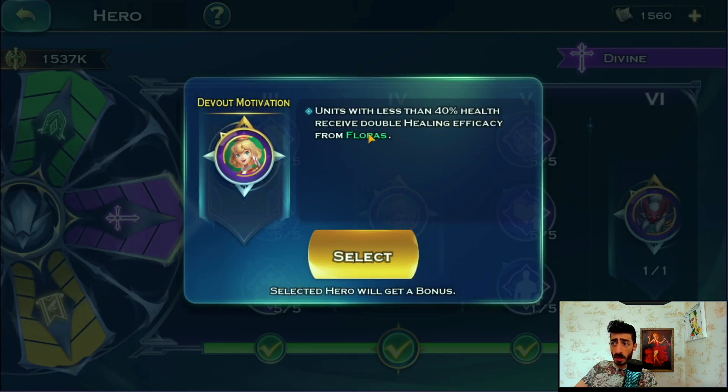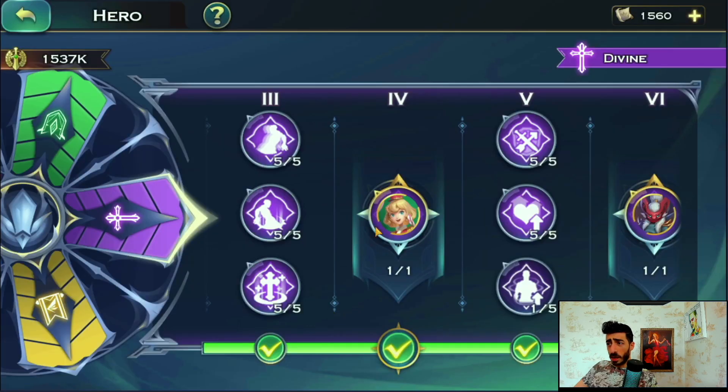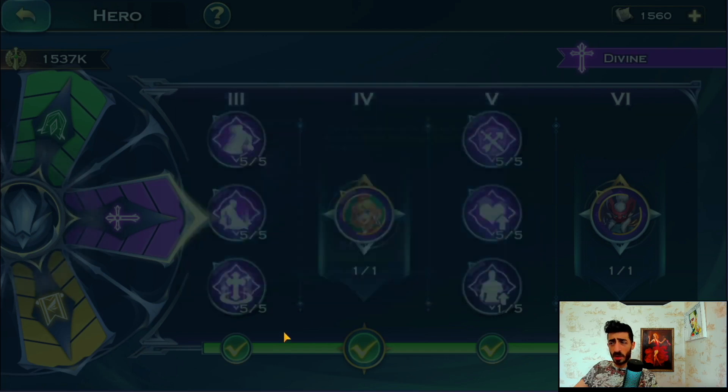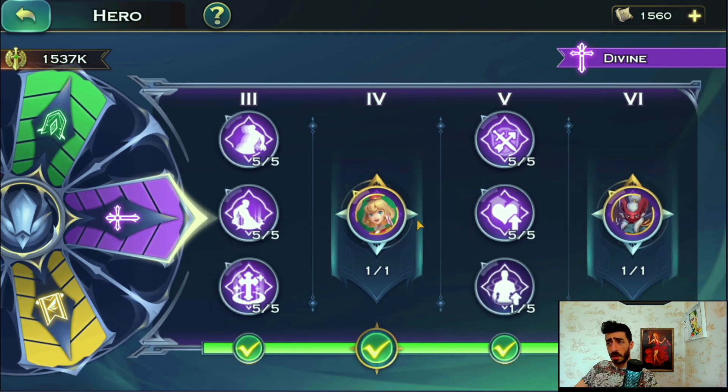The second divine one says: units with less than 40% health receive double healing efficiency from this hero. In my opinion best in slot is Flores, because her healing is a percentage - 5% health, and with the trinket to plus one it becomes 5.5%. The other candidates are Vega, but Vega's heal is not really good because it's not a percentage - it's like 800, which is irrelevant at this stage. The third option is Adren, but many people don't run her in their formation. So yeah, this one goes to Flores.